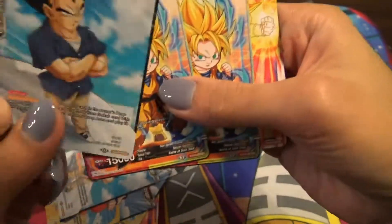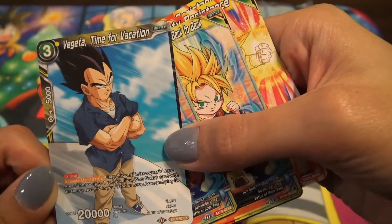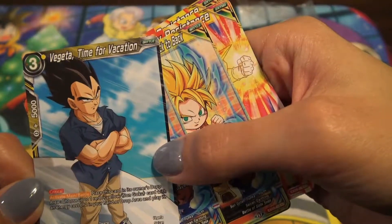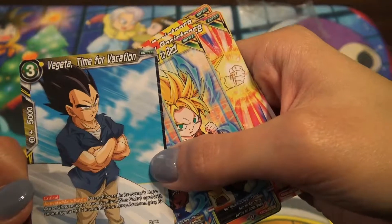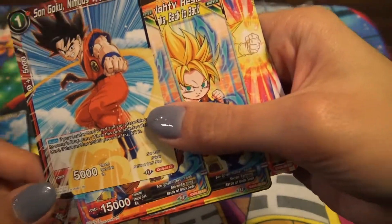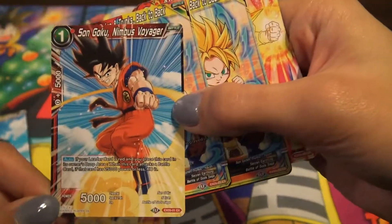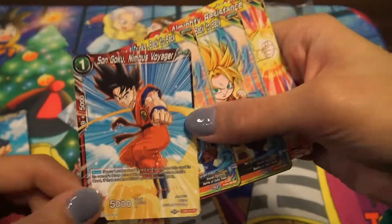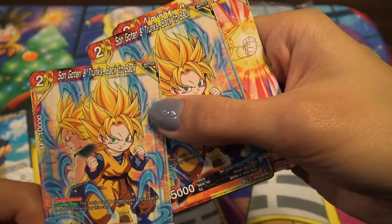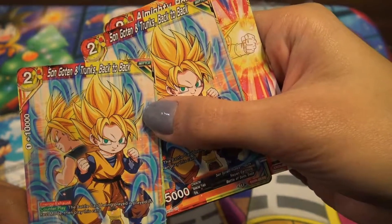What does the Vegeta do? Everyone knows at this point. So critical — plays this card in its owner's drop area, choose up to one red or yellow Son Goku card with energy cost of two in your hand or drop area and play it. For three energy though, that's okay — it's kind of underwhelming. This Goku is cool though: basically if you attack a card with 25K power or less and you ditch this card when you attack, you automatically kill it.